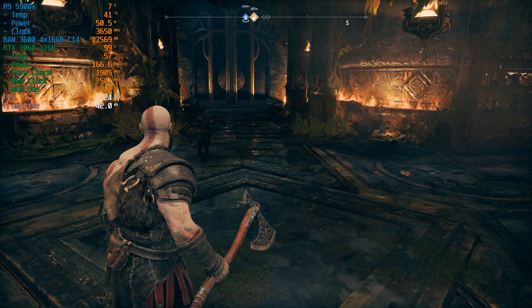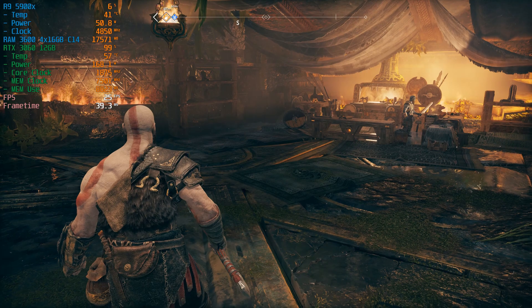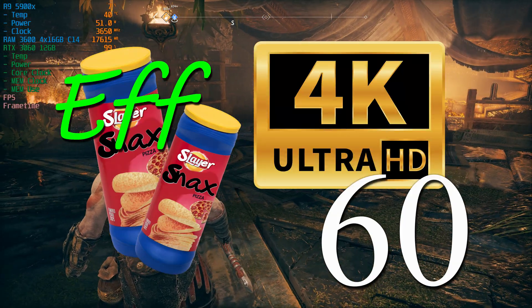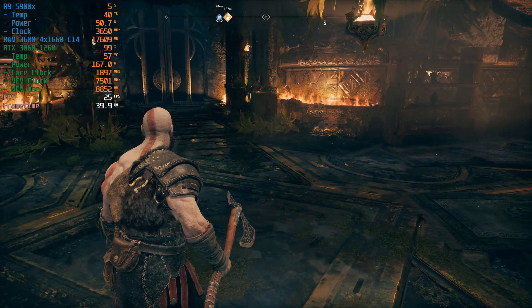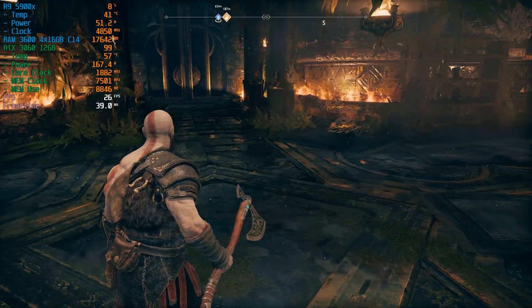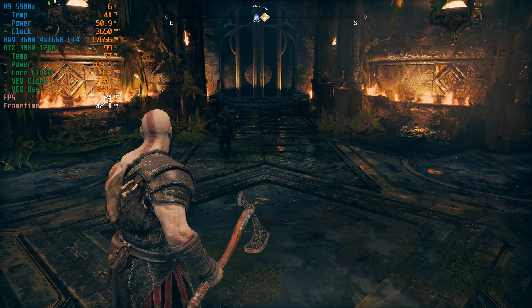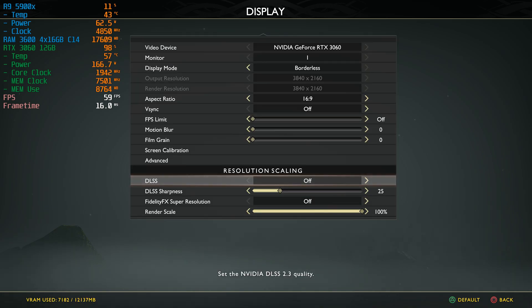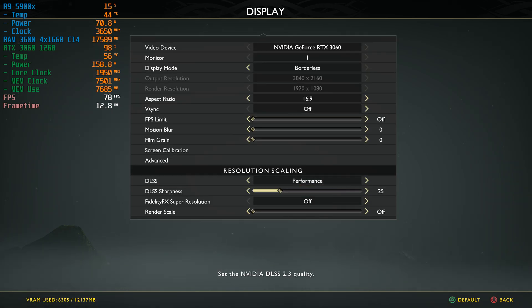So you've got an RTX 3060 and you bought God of War on PC because you want that ultra crisp, awesome performance 4K 60fps experience. Well, at max settings we can barely maintain even 30 sometimes. So what can we do to improve performance? Let's go into our settings, go over to display, and turn on DLSS — we're going to use performance mode, which will bump our internal resolution down to 1080p. I know, but hear me out.